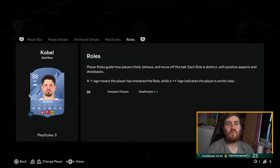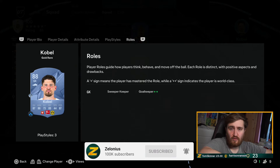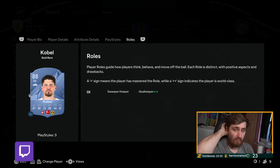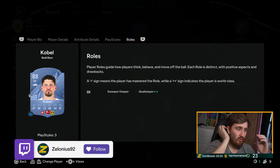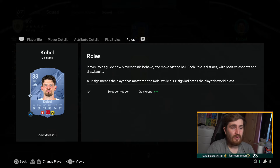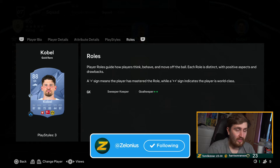Hey guys, it's Zelonius here, welcome back to another video on the channel. In today's video I'm going to go through my 100k, 250k, 500k, and a million coin teams that I think are really good, really solid meta options at this point of the game. I'll put them in a few different roles and formations. A lot of people already will be starting to get some pretty good untradable cards — feel free to mix and match some of the players or evolutions you've already got on your team.